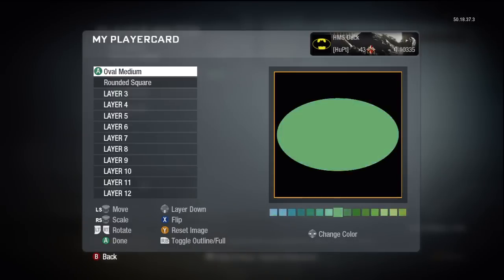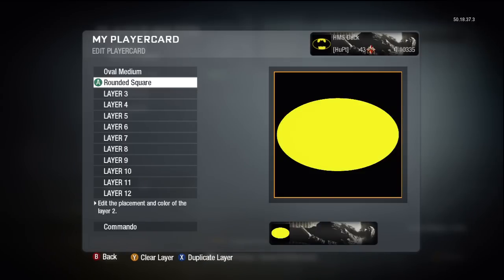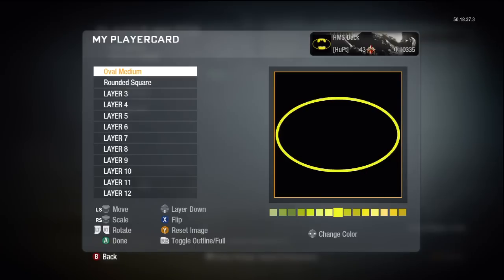I'm going to swap the colour to yellow. Basically the way I do this is just go to Google Images and type in something like symbols. Find a symbol that you like and just find the easiest way to make it. Now what you're going to do with the oval medium is click on it again and if you press RB it'll turn it into an outline, just like that.